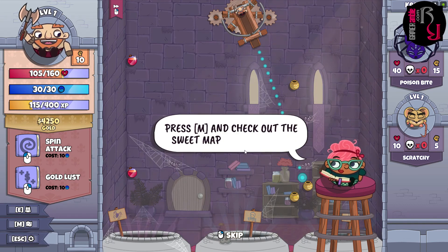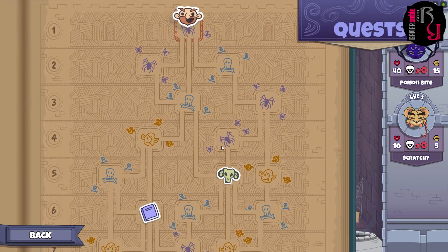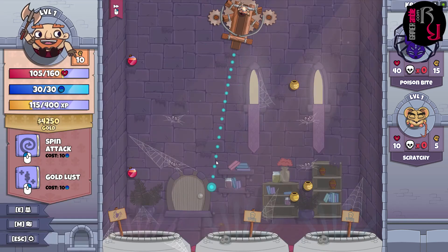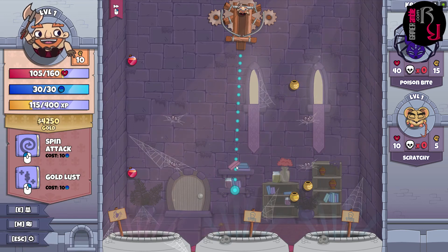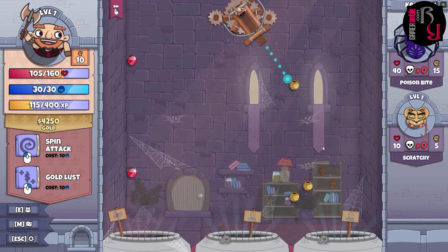The game prompts: not sure where to go? Press M to check out the map. The latest Druid update also fixed bugs, added polish, new skills, new items, new quests, and more achievements. Roundguard is out now and part of the Steam sale, making it a perfect time to pick it up. Even if you've played before, the Druid update adds plenty of new content, and a full review is coming soon.